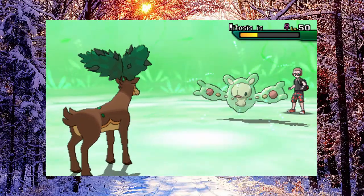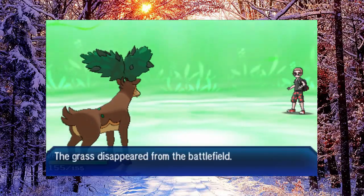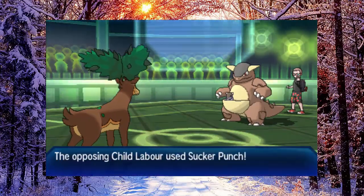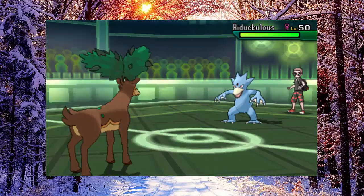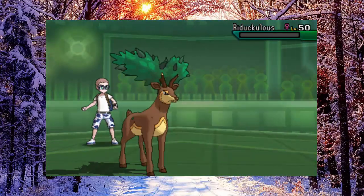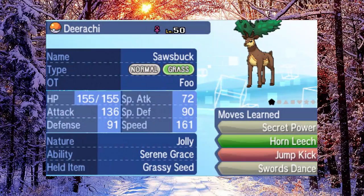But now with the Terrain Extender, you can set up Grassy Terrain and still have tons of time to play with after switching in Sawsbuck. With Tapu Bulu providing automatic setup, this set is a lot more viable — potentially even better in doubles format. You could have a Choice Scarf Sawsbuck paired with Tapu Bulu, putting things to sleep while Tapu Bulu hammers away. I think it's worth pointing out that Secret Power in Grassy Terrain puts things to sleep with a 60% chance, which is just so cool.